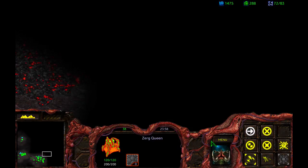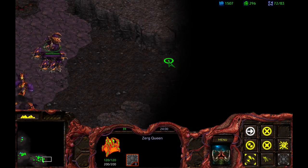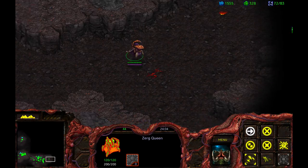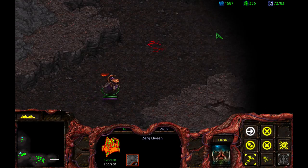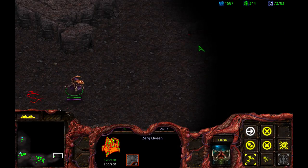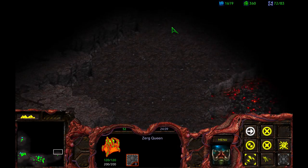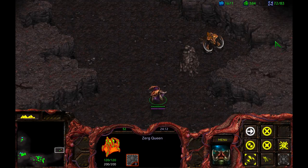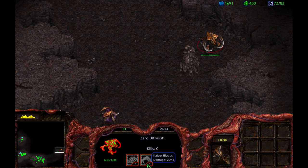Before beginning my assault, I want to take my trusty Queen here — this is the whole reason I got the Queen. I want to follow this path right here, because I'm going to show you the path we're going to take to assault. There's a base over on this side, but I want to stop right here.